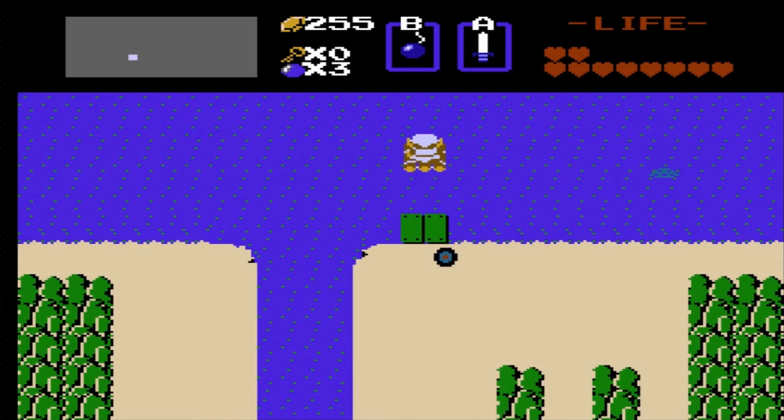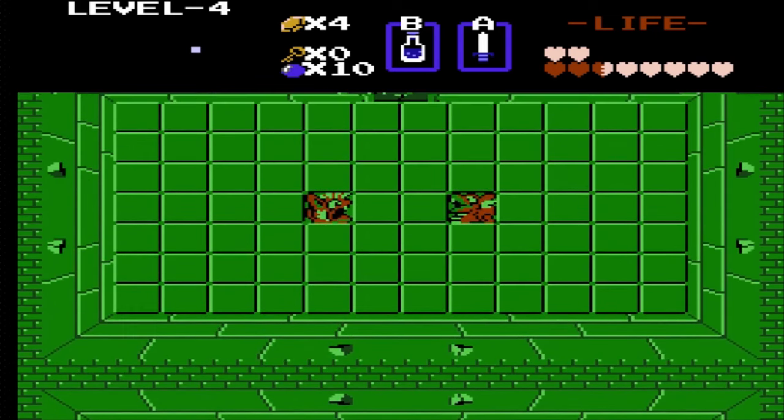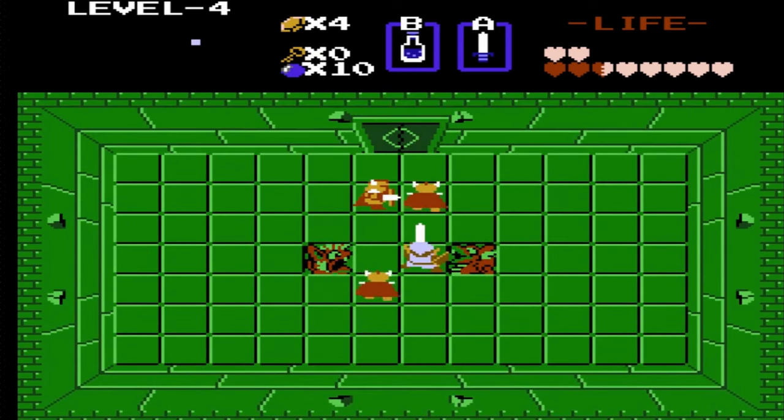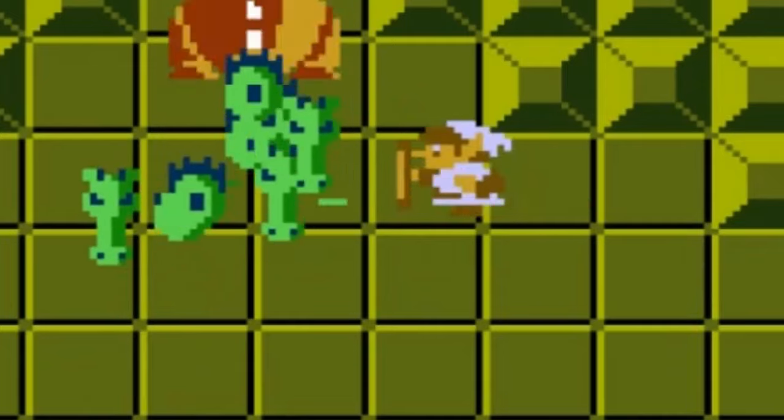Dungeon 5 is exactly where Dungeon 4 was, except the raft is located in a hidden wall in Dungeon 4, which will truly get you to question reality. Dungeon 5 is in the shape of a Z. That's pretty much it — there's not a whole lot more special about this one. Oh hey, look — another Gleeok. That's neat.